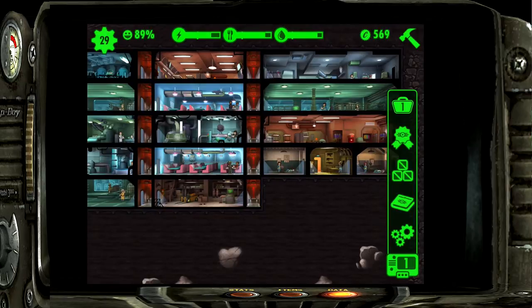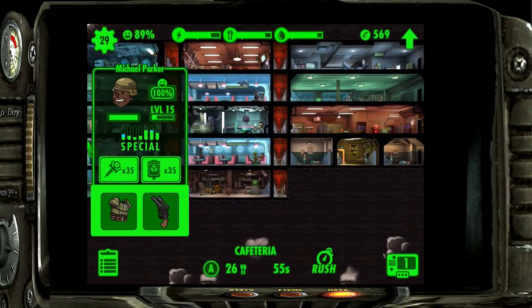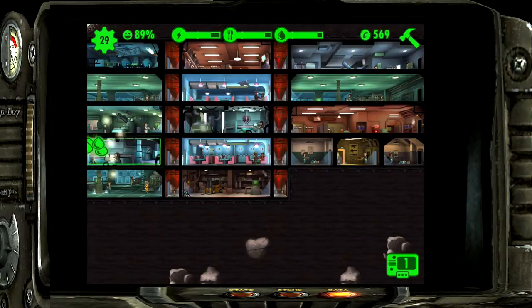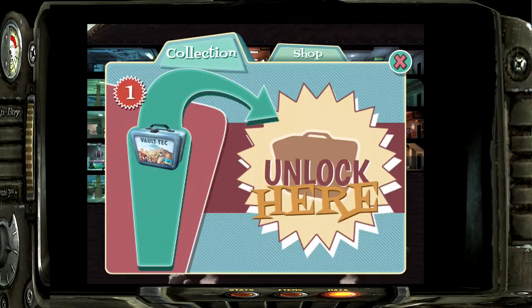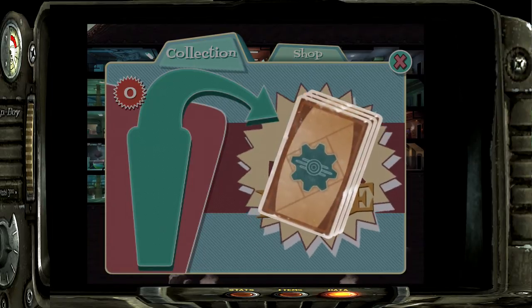I actually got a lunchbox for equipping settlers with seven different pieces of armor. What you can do is simply switch armor pieces in and out and it counts as equipping them. Doing something that simple got me a lunchbox, and we are actually going to be unlocking it now.